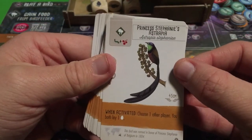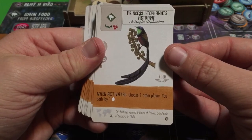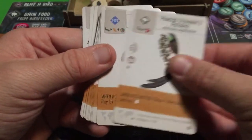Princess Stephanie's Astrapia: choose one other player; you both lay one egg. If you're playing with more than two players, you pick who benefits alongside you. A simple but solid mutual benefit ability.